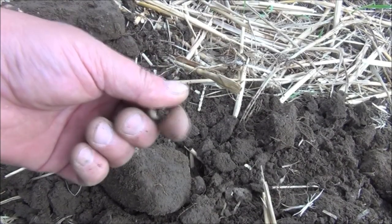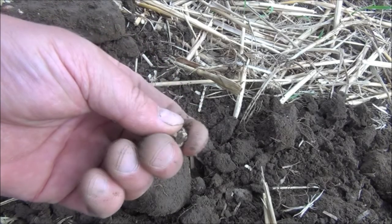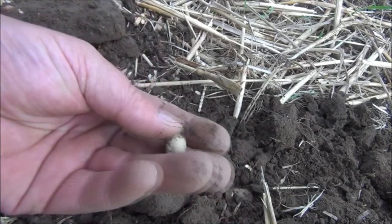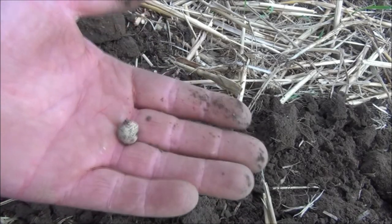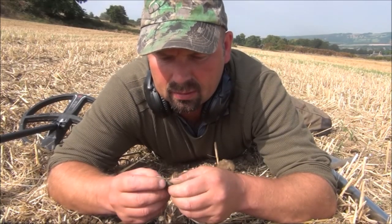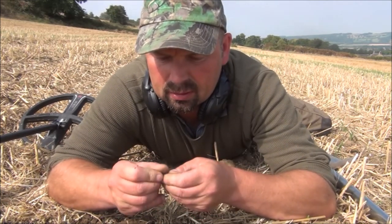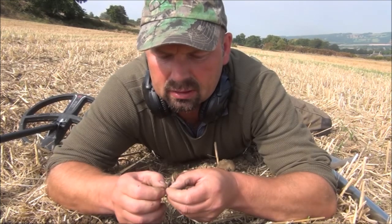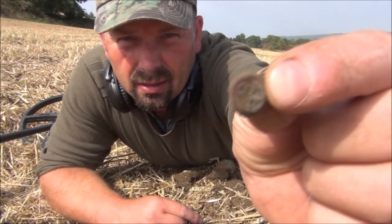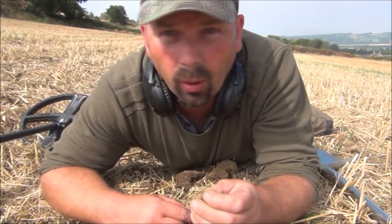Don't believe it - it's the first thing I find in two fields. Pretty difficult going. That's a musket ball, so that's the first good target I've dug. I've hardly had any signals. I don't know what this is, but it's very very small. Looks like a little button or something. Seems to have a cross on it - that gave a good signal, so all is not lost.